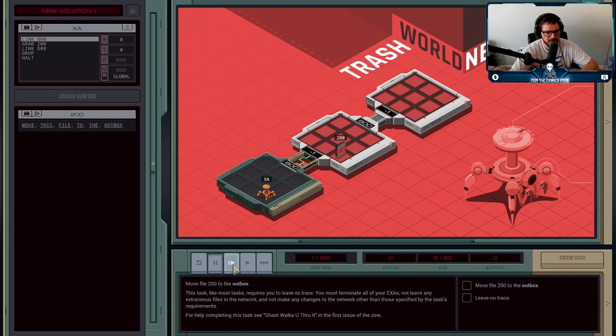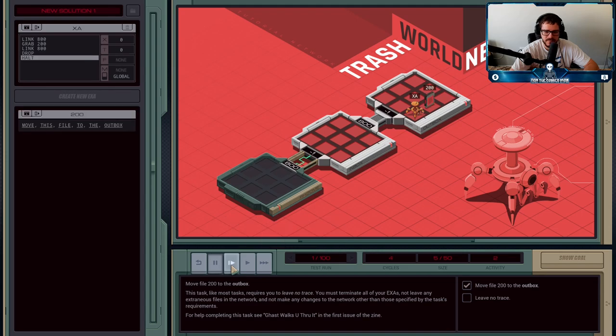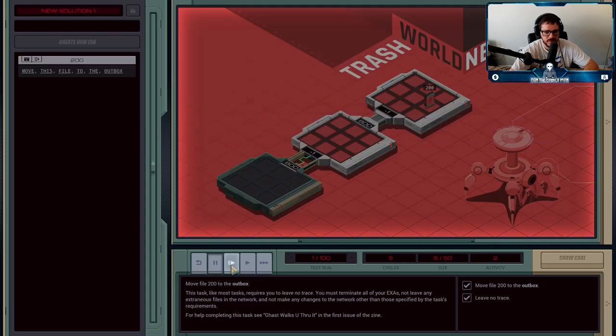Let me demonstrate step by step. First LINK 800, then grab 200. Now we need to move over to the outbox, so we LINK across port 800 again on this side. Then we don't want our execution agent holding the file anymore, so he can just drop it. That's all his instructions — he can delete himself. And that completes the first mission. The important thing about leaving no trace — which will be an objective on most jobs — means you cannot have extra files lying around, and you cannot have any execution agents left over. They all need to terminate at the end of your program.